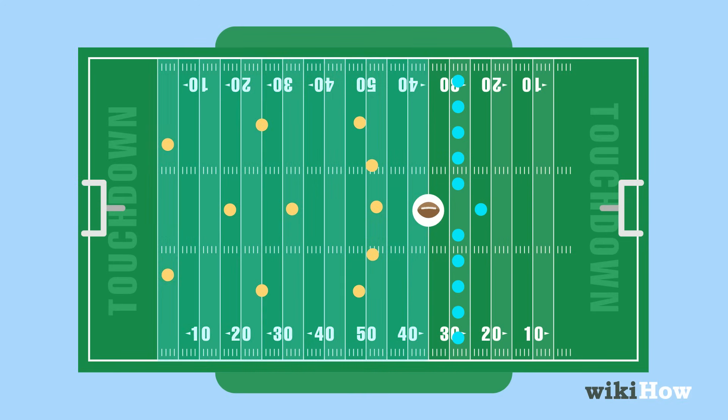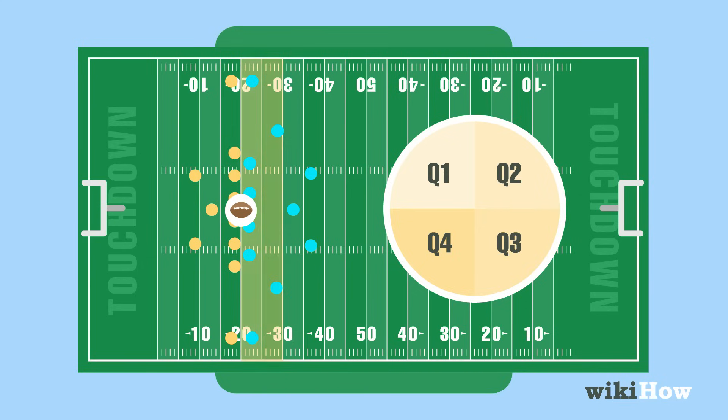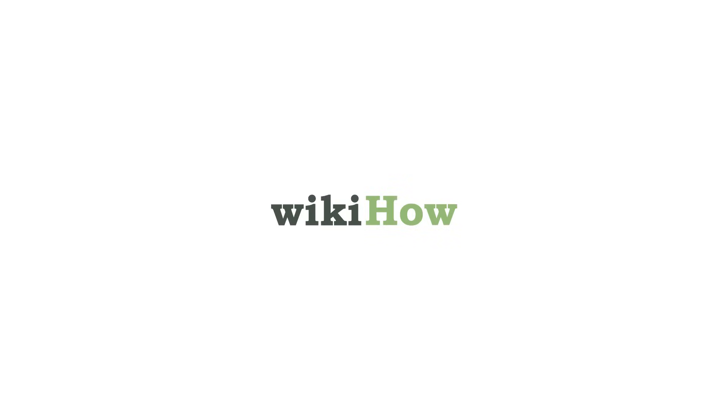Whenever a team scores, the scoring team kicks the ball off from a predetermined point on the field, and the team that was on the defense takes the field on offense. After four quarters of play, the team with the most points is declared the winner.